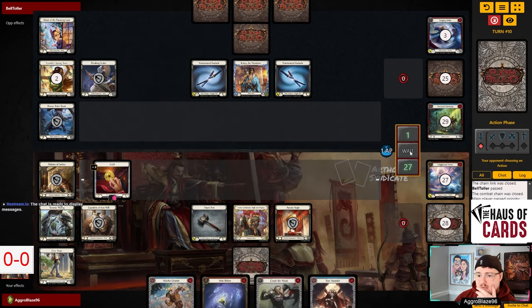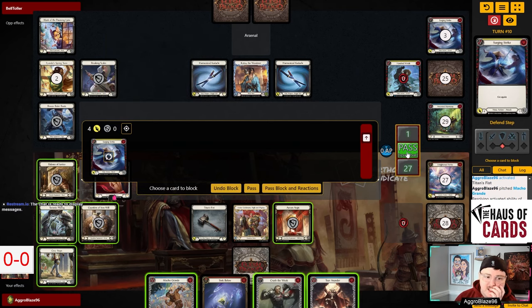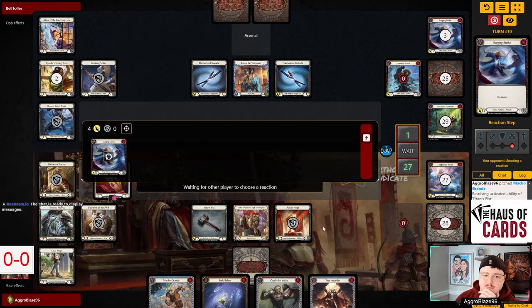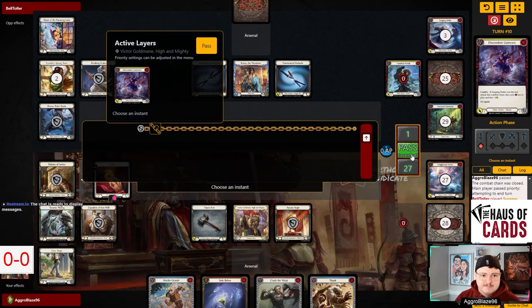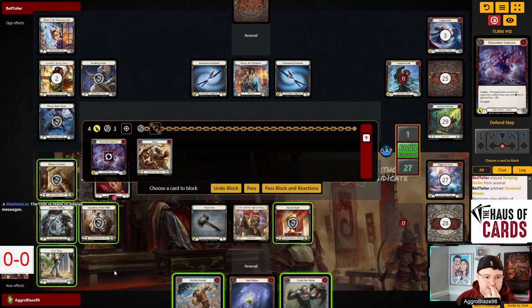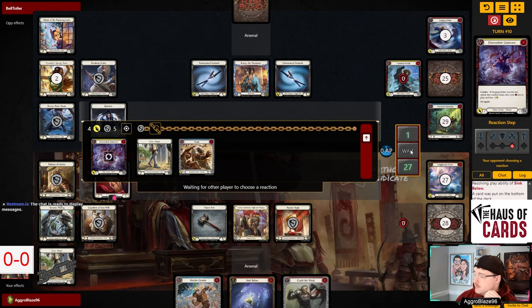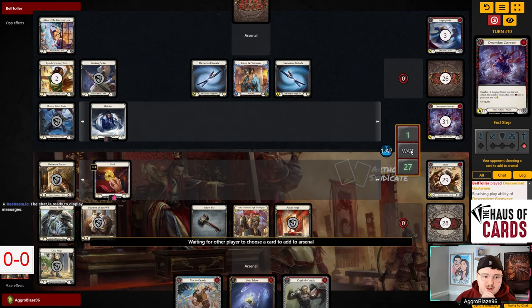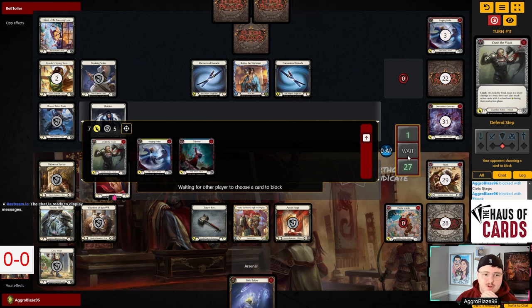There's an Ancestral Harmony. Now we have double Sink Below that we can use if we need to. I'd like to be able to keep the Macho Grande and the Crush the Weak here. I'm just going to say no blocks. The only thing that really punishes us is the Ancestral Empowerment. We're going to play Sink Below and put the Terra Sunder on the bottom — I'd rather find a different blue to block with. Let's block with the Civic Steps here, even if they're going to set up for next turn. We're going to throw seven at them and Arsenal another Sink Below. Everything has come together for us this game — everything has lined up super well.